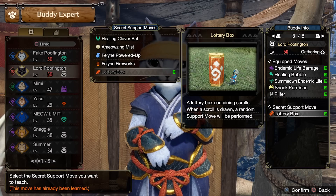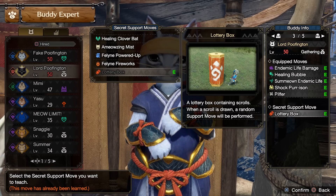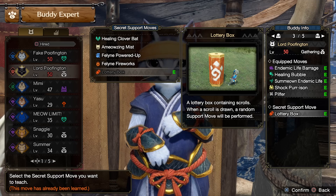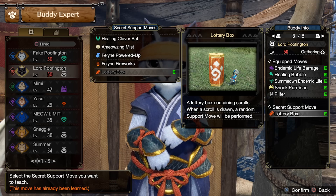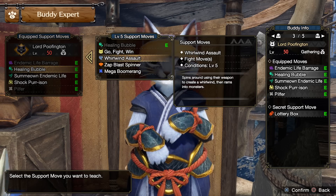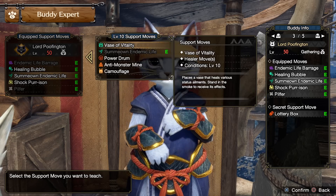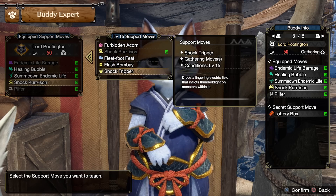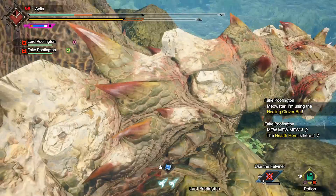This is really awesome. Essentially, every now and then — about once per minute in hard time — your Palico will pull out the Lottery Box, and from it will use one of the universal Palico moves. Literally any one of these 15. Not the signature ability of a Palico — the level 1 and level 20 — but any of the middle lot.